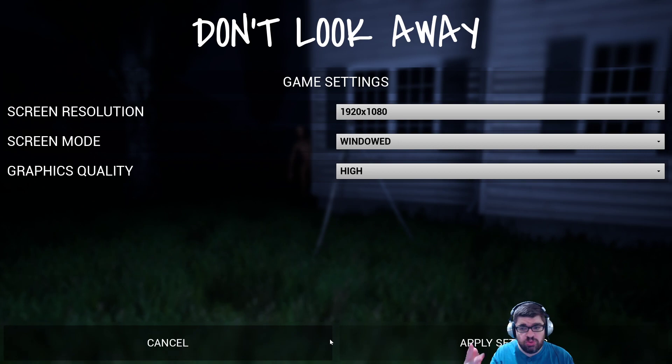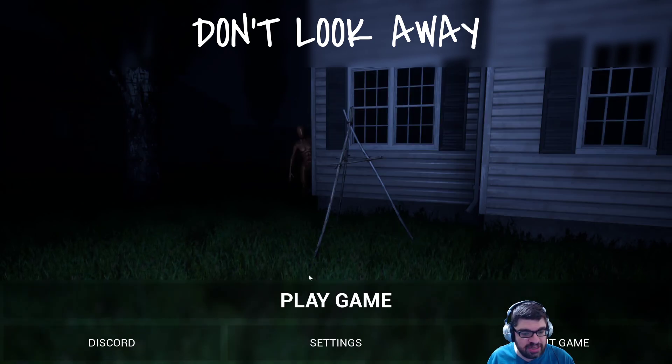Settings menu real quick. One thing I would like to see from the developer: sound sliders. Free-to-play games nowadays have sound sliders, so why not a two or three dollar game? I'm going to have to go to my desktop audio mixer on occasion to turn the sound up or down as necessary. But this is what you get for right now — this is early access, like I said.